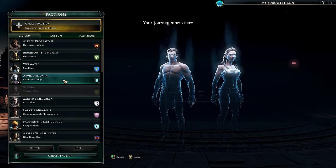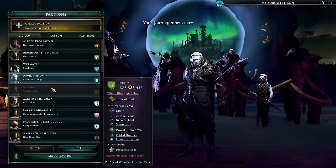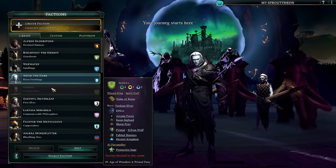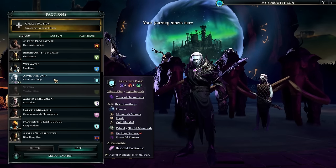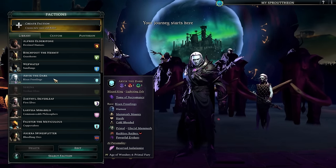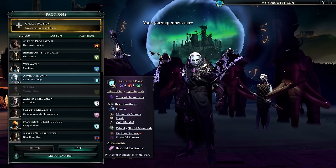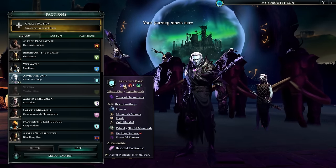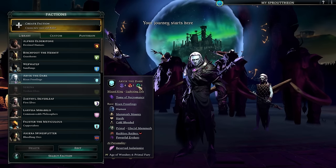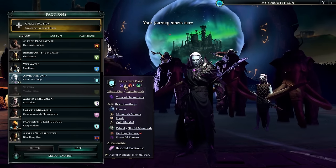In terms of new leaders, we're going to be playing as Arvik the Dark today. We can't play as Serena because she's one of the NPC factions guaranteed to spawn as part of the map goal. Serena and Nemu are both nature lovers, so our general shadow affinity isn't going to make them like us much. We may want to add some nature affinity when picking tomes to balance that out, depending on how we want to play diplomatically.